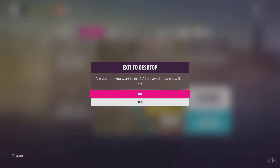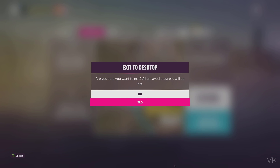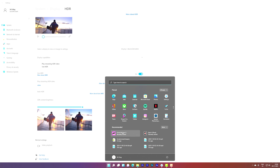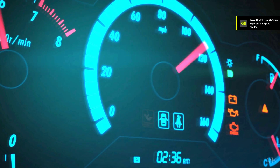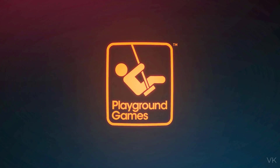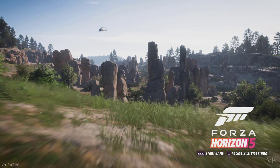Going back, exit to desktop. HDR is on, so HDR is enabled. Now I need to restart the game. Starting the game again. The game is restarted.